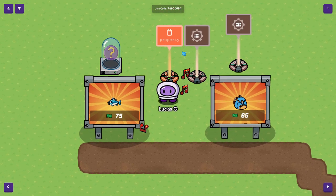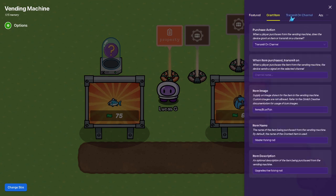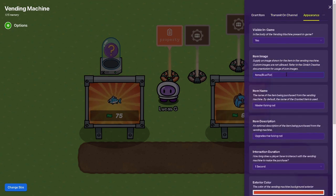This is everything you're gonna need - it requires cache 75. Then come over to appearance; you can see this is the item image. For the item image you want to do 'items/' followed by the name of your item - make sure 'items' is lowercase. It's called the master fishing rod, and it says 'upgrade the fishing rod' because that's what it does.